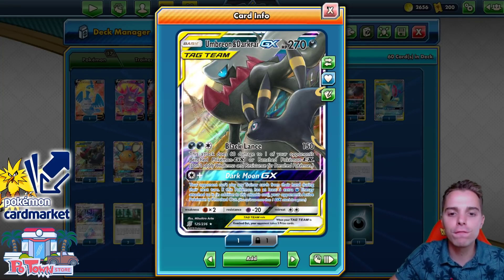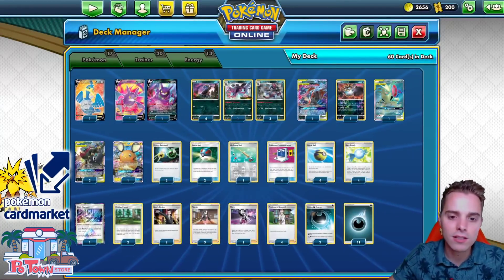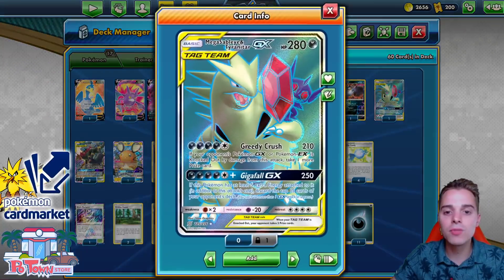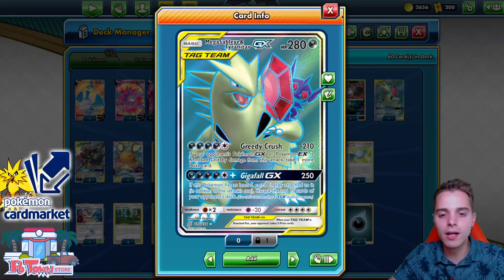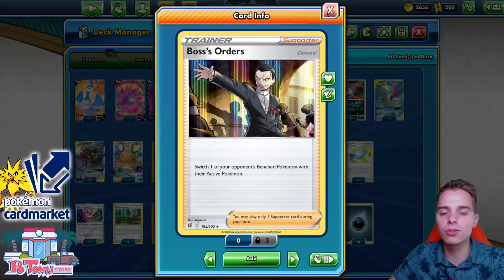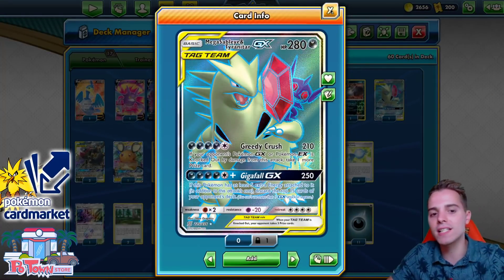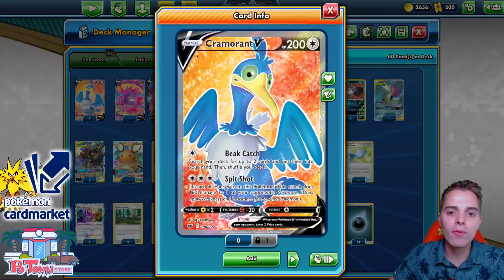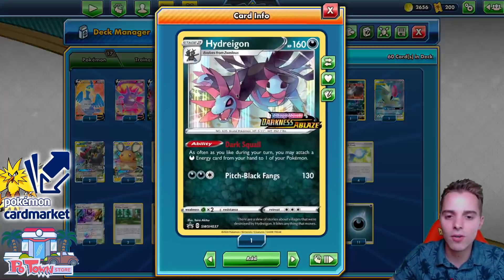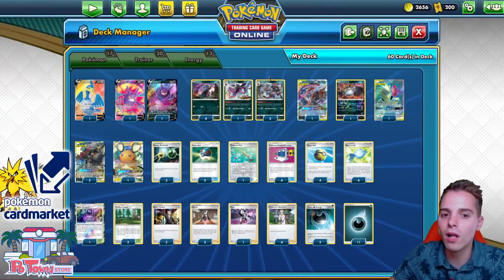Dark Moon GX is that powerful. Black Lance also does 150 and then 60 to one of the opponent's benched Pokémon. People are still playing Dedenne, so we can use Greedy Crush — if we knock out a GX we can take an additional Prize Card. If we knock out a Dedenne with Mega Sableye and Tyranitar we get three Prize Cards. Cramorant snipe is also possible since the Darkness acceleration isn't limited to only Darkness Pokémon.